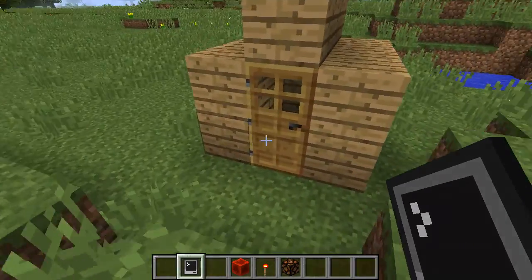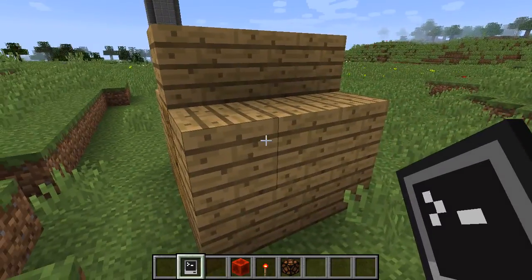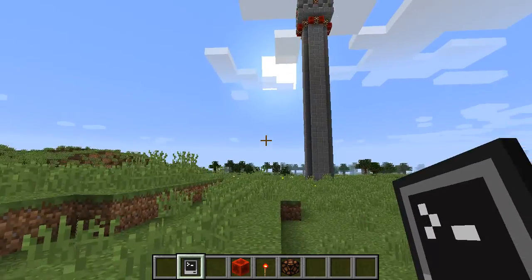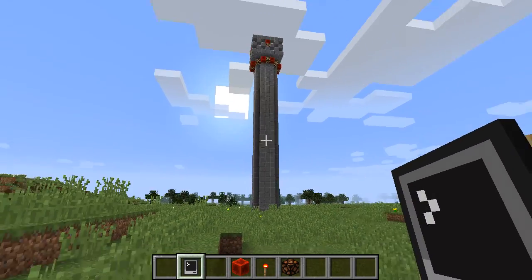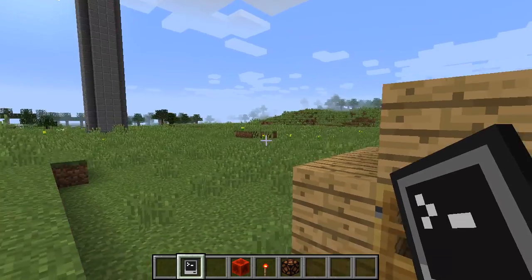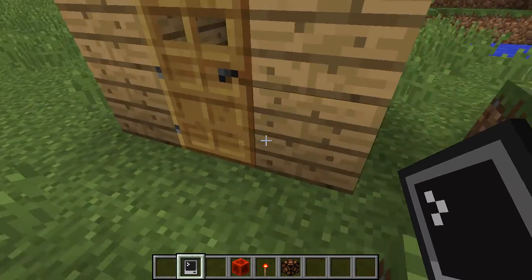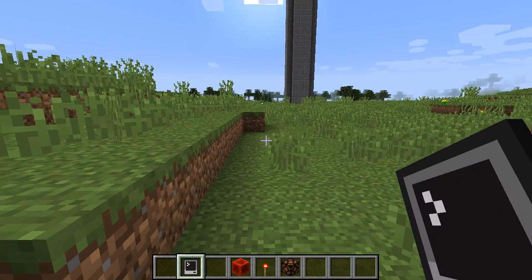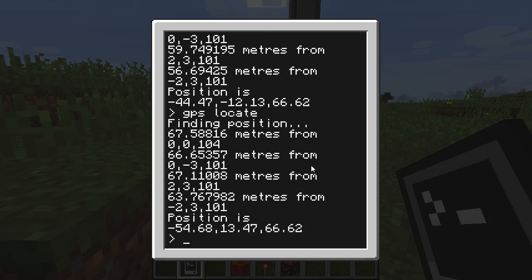So here I have a little home. As much as the default GPS locate program can tell me my position, it doesn't really have a way of telling me how far I am from where I consider to be home. So I wrote up a couple of programs to help with that. And I got some help from Dragon53535 on the forums — thank you, Dragon, for helping me get this all set out.